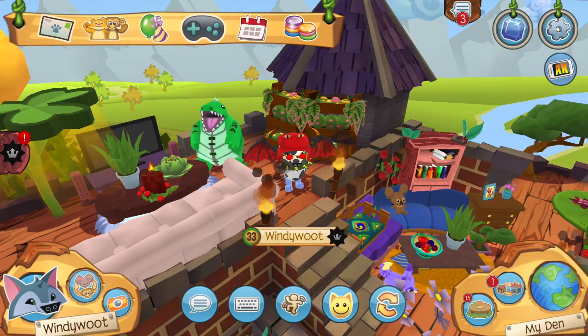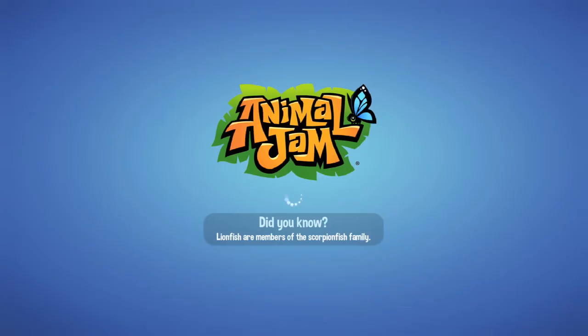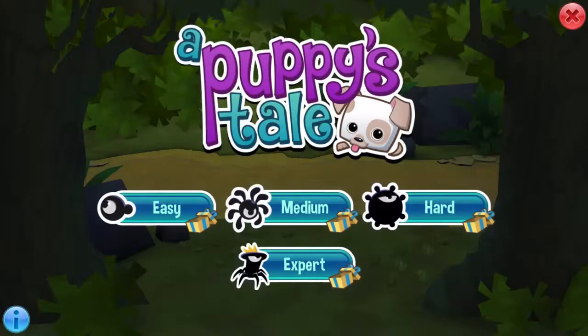The answer is actually super duper simple and you may or may not have guessed it. You can literally just get the spotted lab puppy from the game Puppies Tail. You just own the main character, not as your pet, and if you dress it up you can play the game as it. All you have to do is complete expert mode.